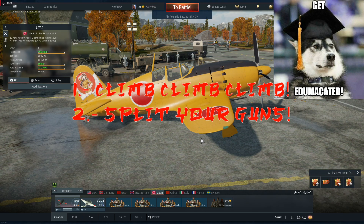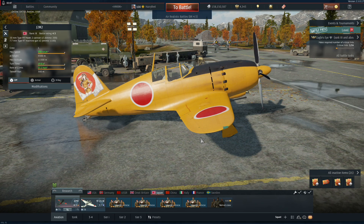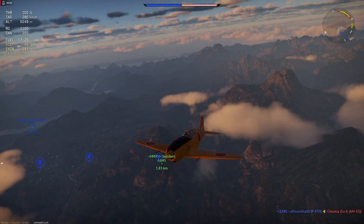Number three: remember this is not a Spitfire, this is a Raiden — which means Thunderbolt. Just because it's Japanese doesn't mean you fly it like a Zero. This is a boom and zoom: get above your enemy, drop on them, reset, lather rinse repeat. It works beautifully. Well, I hope this 'get edumacated' helped and I hope you enjoy your sub request, BubbleBoy34, as me and Bert the evil German go out there. I hope to see you up there in the clouds!